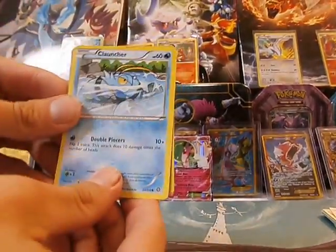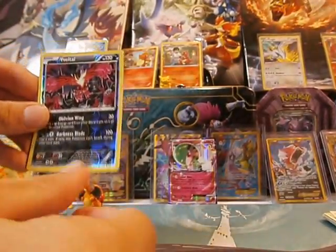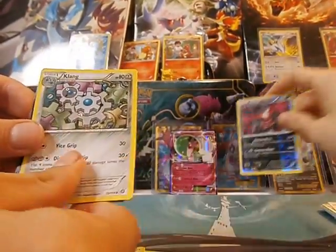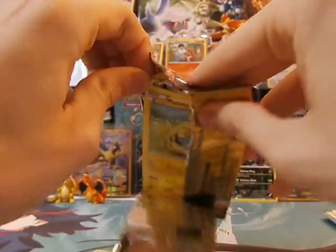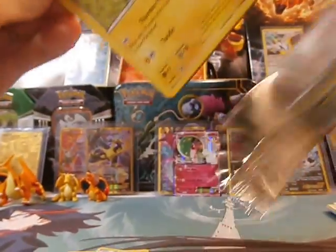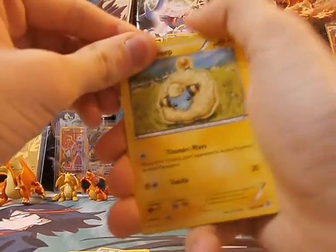Boom. Launcher. Ooh, I like that one. They have a reverse holo too. Klang. I mean, they're not really that cool. I didn't like the gear Pokémon. Klang it down.